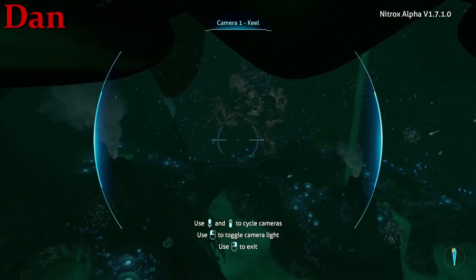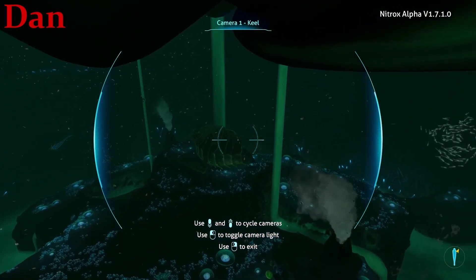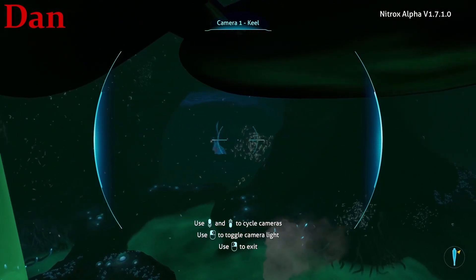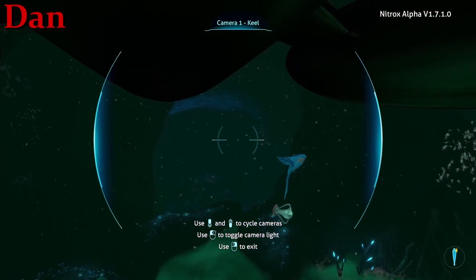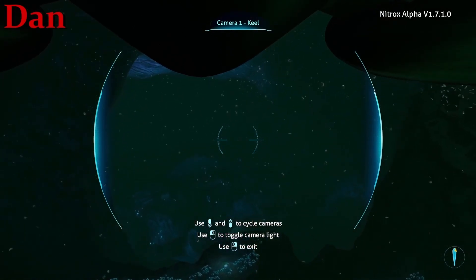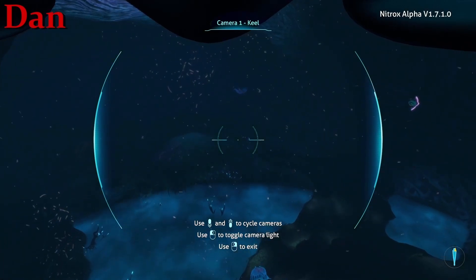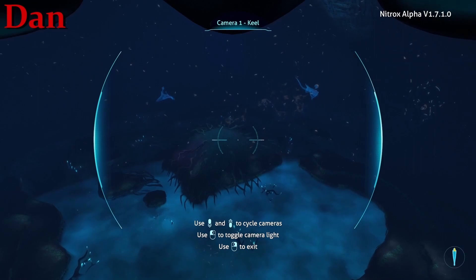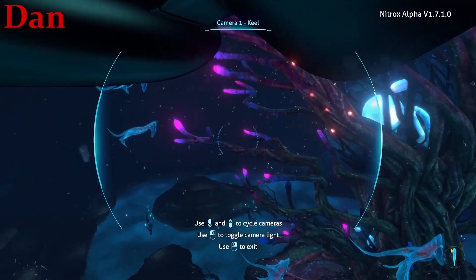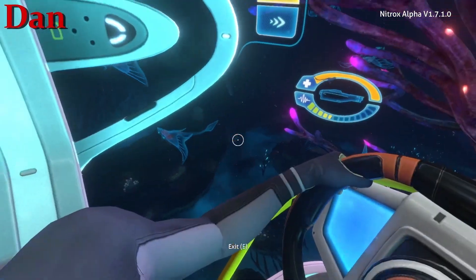Membrane tree. I finally made it past the ghost leviathan — it won't attack me anymore. Just trying to find that research base, need to go deeper. Just the edge of the map — I don't like it. 1,500 meters. Don't go to the edges of the map — ghost leviathans will spawn if you go too far. I know, that's why I'm trying to be careful. Oh, I found whatever this is — it's like a huge glowing tree, like the tree of life or something.